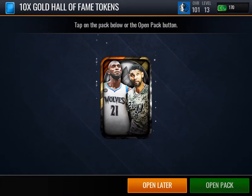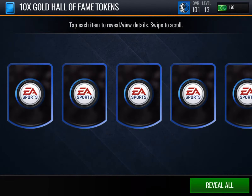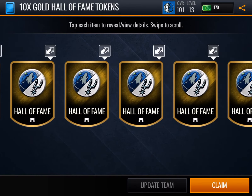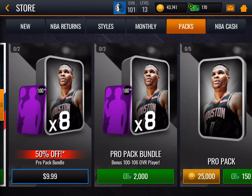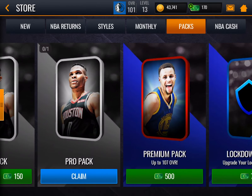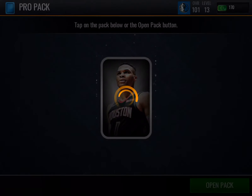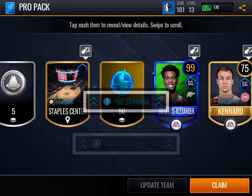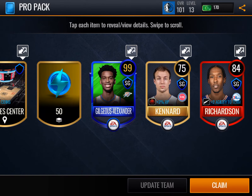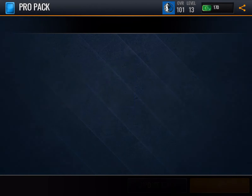So let's claim our 10 gold hall of fame tokens. Pretty cool — Wolves and Spurs on them. While we're at it, I'm going to open my pro pack real quick. And I just casually pulled a 99 overall from my pro pack.